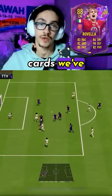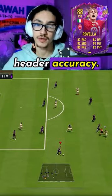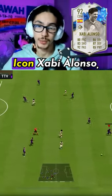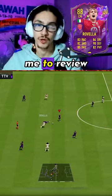It's one of the best free cards we've seen all year. Cons: he has no player traits, and he has 64 header accuracy. Similar players to him are Team of the Year Icon Xabi Alonso, Winter Wild Cards Kanté, and Team of the Year Bellingham. Let me know who I should review next, and don't forget to follow.